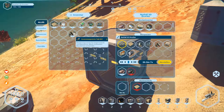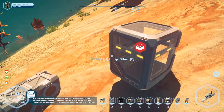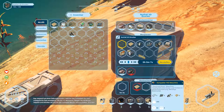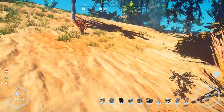Here they are. Let's check — fat machine: we need two frames, we've got them. Three electronic parts, we've got them. Two component parts, we've got them. Two platings — we've only got one. So we need charcoal, and we have to build two more frames, I think.